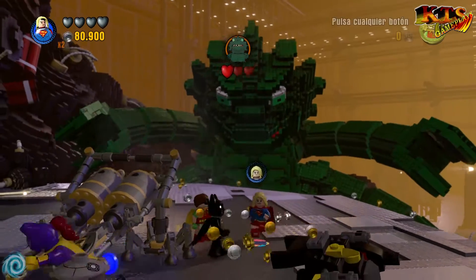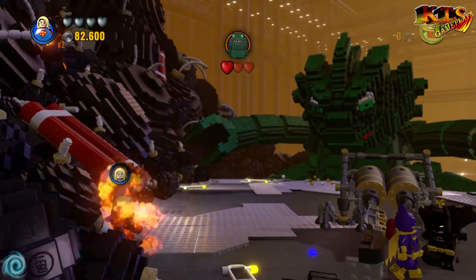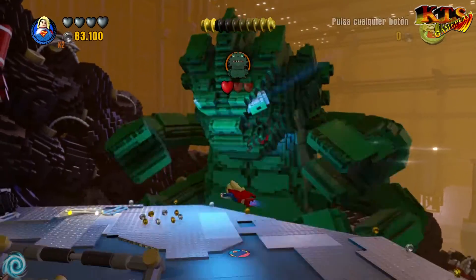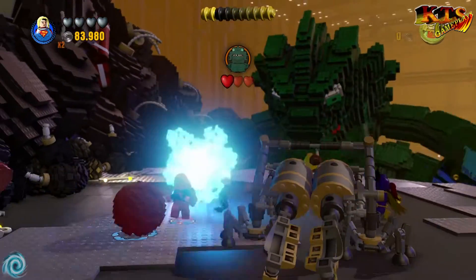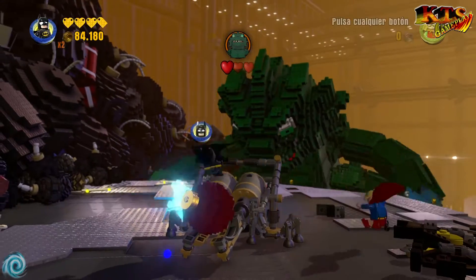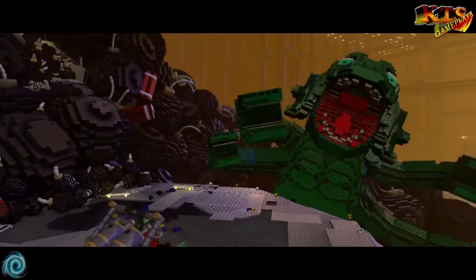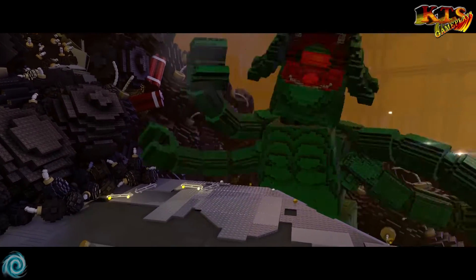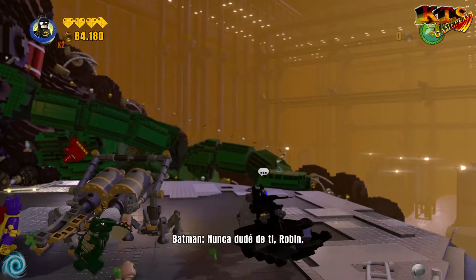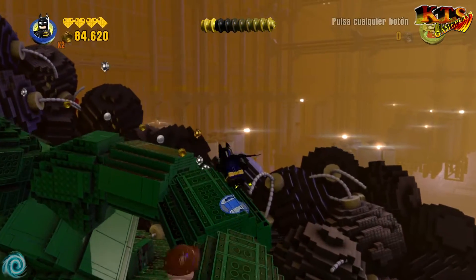Pero bueno, la verdad que como storypack me está encantando y espero ahora ese enfrentamiento con el Joker. ¿Por qué no me ha dejado seguirme? Ahora con Batman, vamos a hacerlo con Batman. Pulsamos círculo y adiós al bicho, se supone. A ver... Lo conseguimos. Va en serio. Perdón por la tos, pero bueno, parece que vamos a usar sus brazos para poder avanzar, para tener un buen dolor de cabeza.